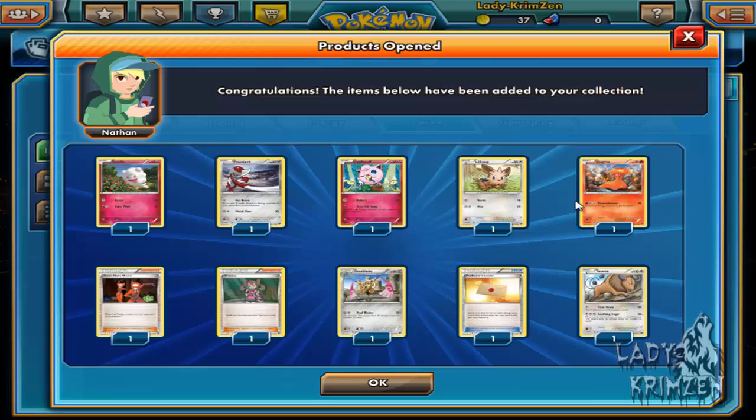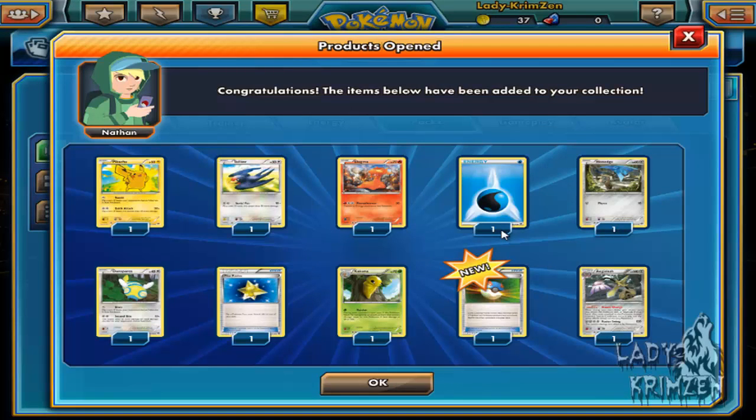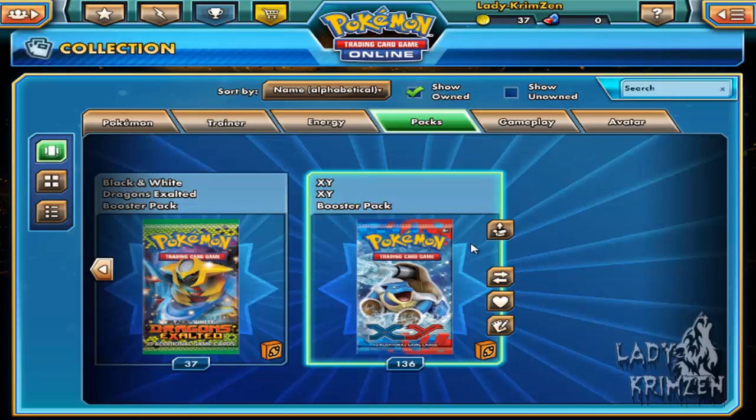This one we have Swirlix, Pancham, Jigglypuff, Lilligant, Slugma, Team Flare Grunt, Shauna, Doublade, Professor's Letter reverse hollow, and a Tauros as the rare. I keep drawing the trainers I already have as reverse hollows, not the ones I'm missing. Pikachu, Taillow, Slugma, Water Energy, Honedge, Dunsfar, Max Revive, Kakuna, Great Ball reverse hollow, and an Aegislash Blade Form as the rare.